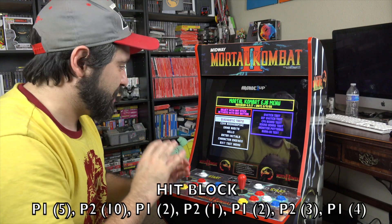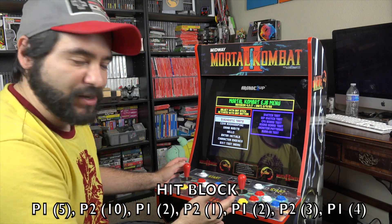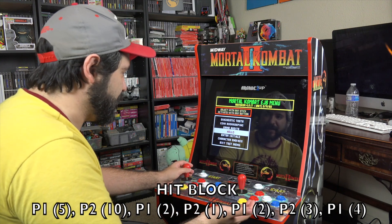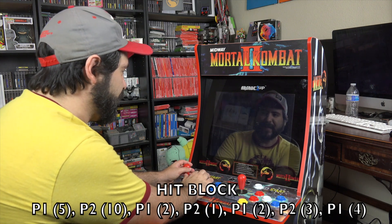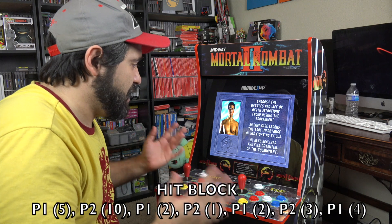There we go — I did it! It's really difficult to get that pattern down. You can see there are different things you can do with it: diagnostic test, coin bookkeeping, game adjustments. You can watch character endings, enter your initials, and set up different stuff like that. It's a neat little debug menu.